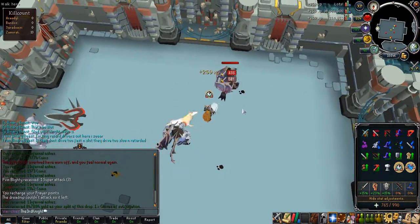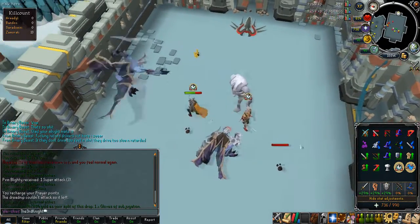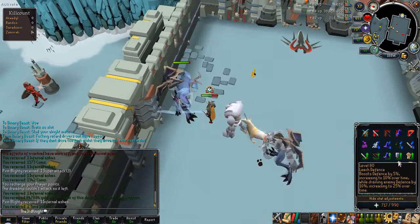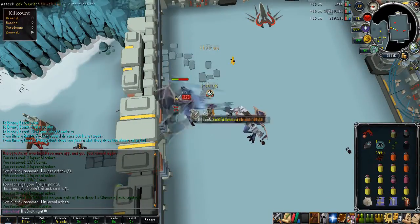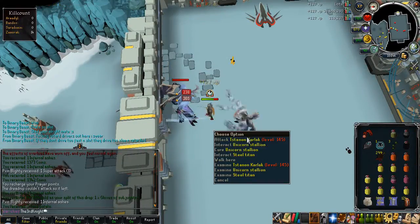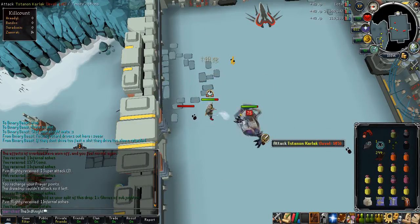The Kiln Cape has a 2.4% attack bonus — I'm not sure what the exact bonus is called — but the Max Cape has 2.2%, and it also has 2.2% in range and 2.2% in magic, which the Kiln Cape does not. So all round, the Max Cape is better in my opinion.